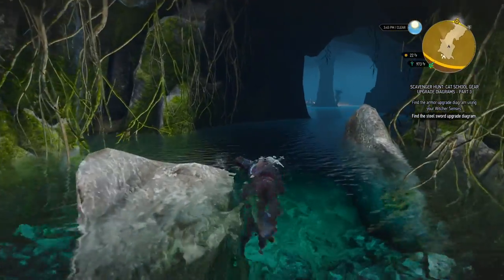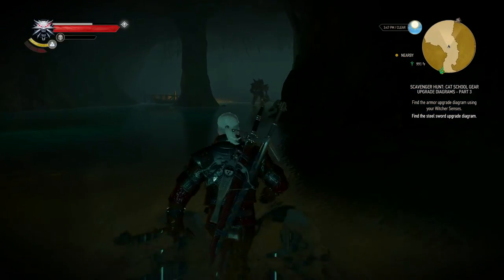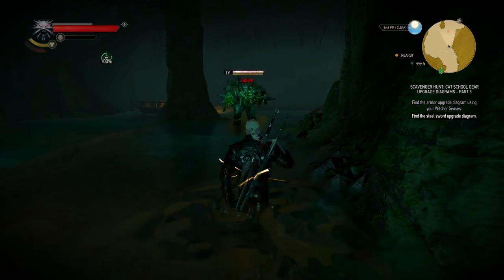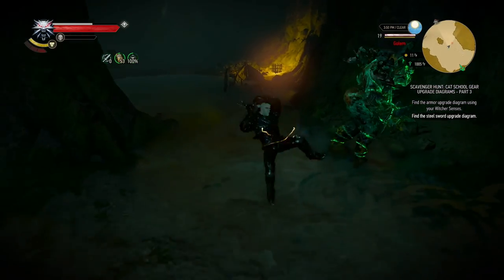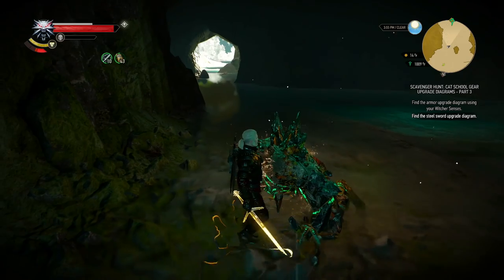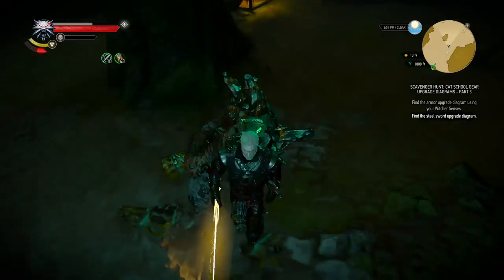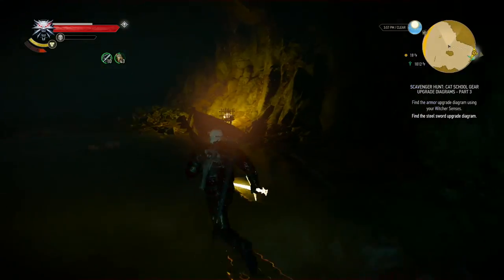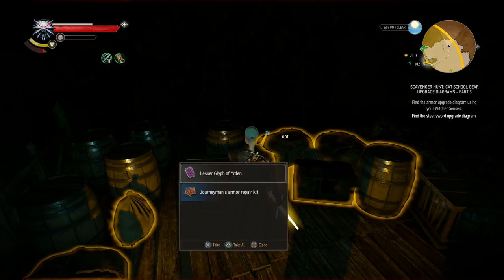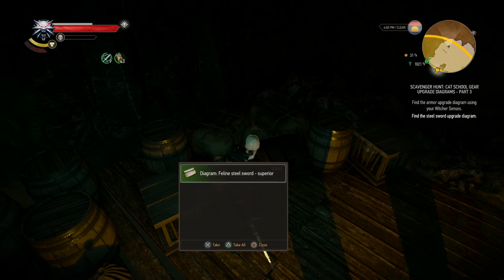I didn't kill the elemental — I may have killed it but then reset the checkpoint because I wanted to save it for this video. So there's the golem. I think I can pretty much do this without any trouble. This isn't going to take long. With our current gear, that's easy peasy. But that's not the issue here — can I actually loot this guy? Doesn't seem like he has anything of interest. Let's take a look around; seems like there's a lot of loot over here. I think this chest is the main loot. There we go — the feline steel sword superior upgrade diagram.